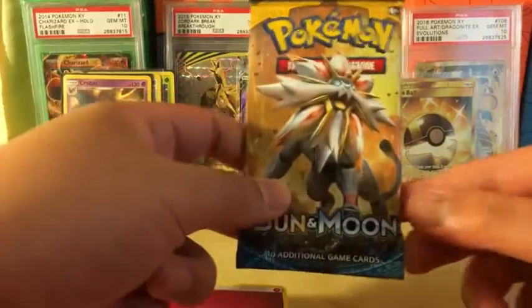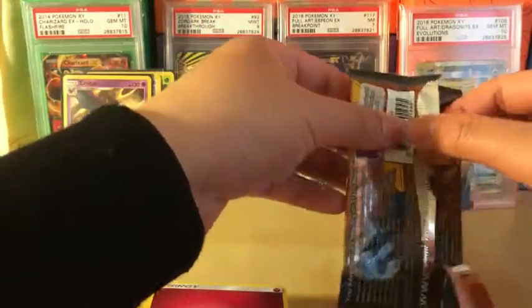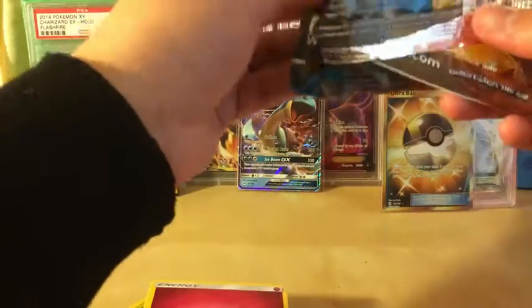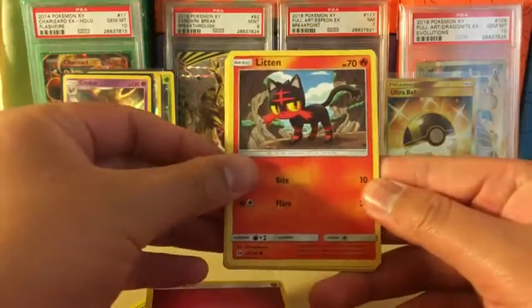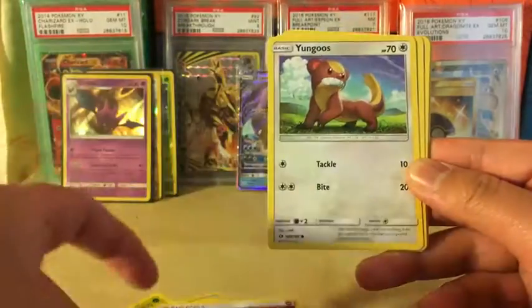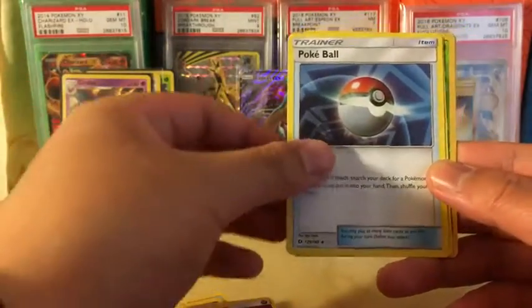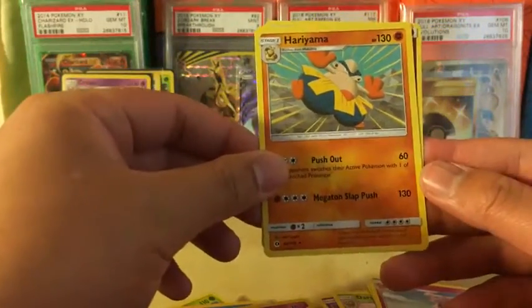We still have one pack to go — let's see what we can get. The pack opened pretty weird; this whole box was pretty weird when opening. Okay, last pack: we got Crobat, Litten, Torkoal, Yungoos, Ralts, Cosmog, Deino, Pokeball, Granbull, reverse holo Caterpie, and the rare in the pack is a Hariyama — regular rare. And we got a fighting energy.